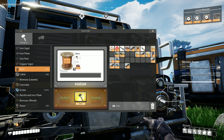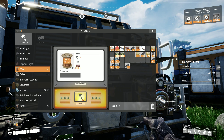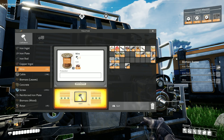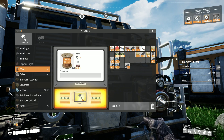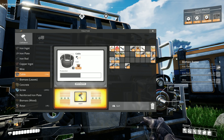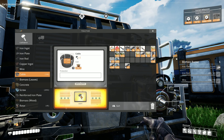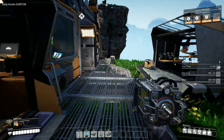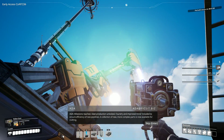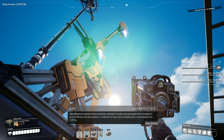Just give me a second and I will smash out some copper cables, then we can go from there. I need twenty-three. There we go. Milestone reached — steel production unlocked! Foundry and improved miner included to ensure efficiency of new pipelines. A collection of new, more complex parts is now available for crafting.